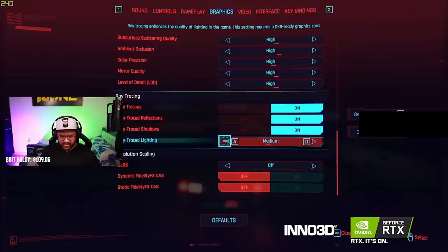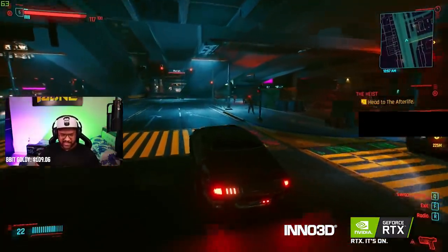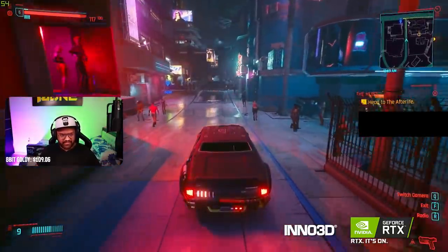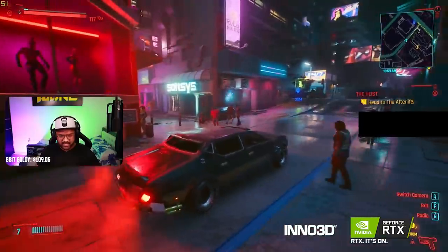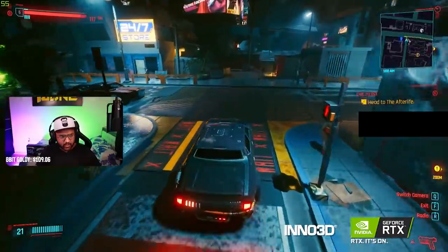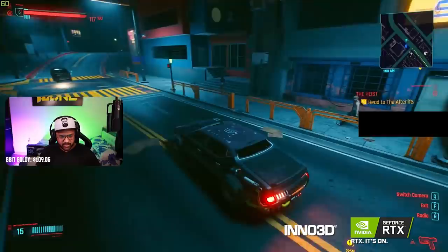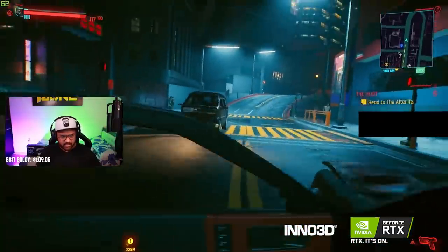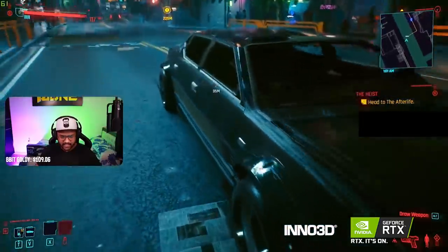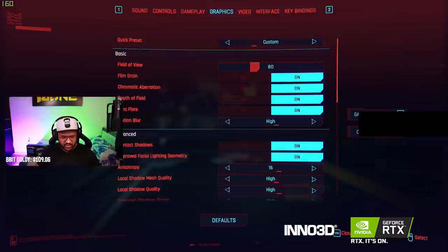Let me try with Medium ray tracing first. Already the reflections look very good — wow! But if you see my FPS, it has been reduced from 80 down to around 55 to 57. Overall though, the reflections and everything are next level. Can you see those reflections?